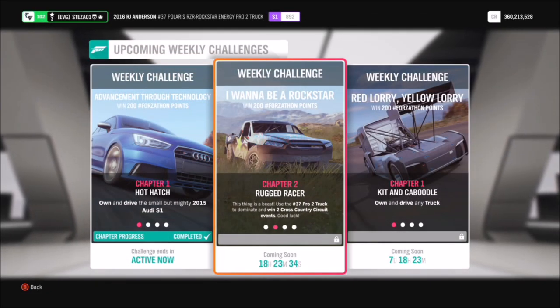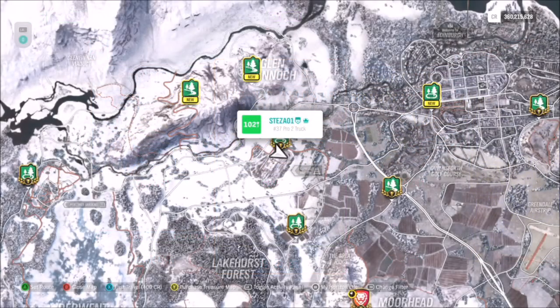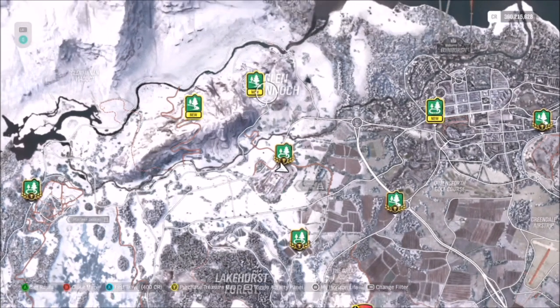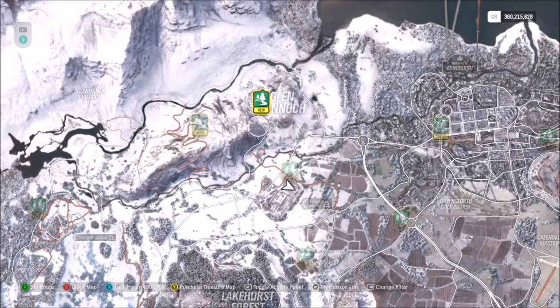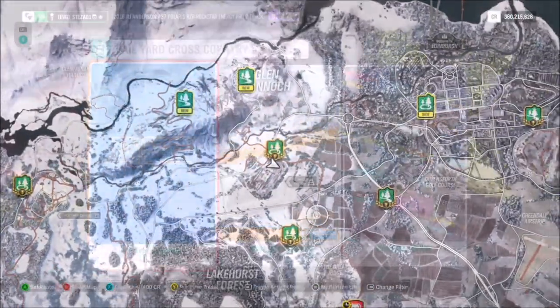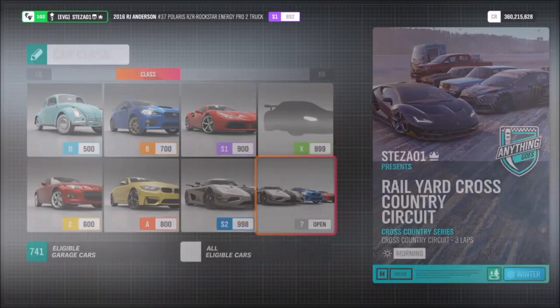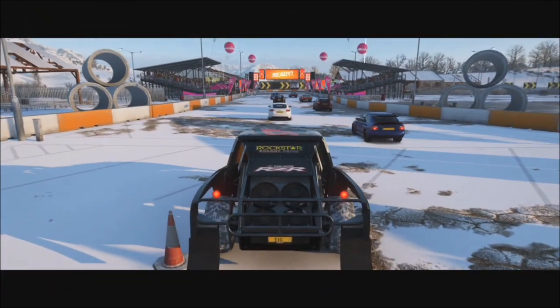Moving on to the first challenge, it just wants you to win two cross-country circuit events, which is really easy. The cross-country event I went for was the Rail Yard Cross-Country Circuit, but you have to make sure you go for a circuit event. The Glen Rannoch cross-country, for example, is just a point-to-point race, whereas anything with a little circle around two trees shows it as a circuit event. I recommend creating your own blueprint set to one lap, but if you don't want to do that, I have created one — the share code is on screen now.